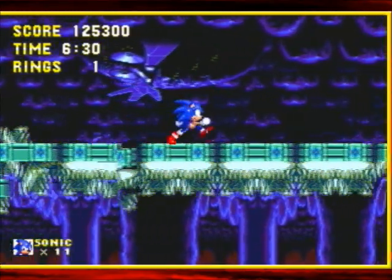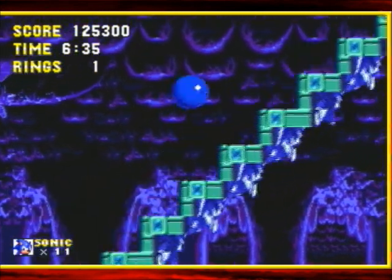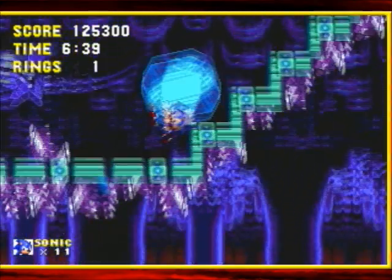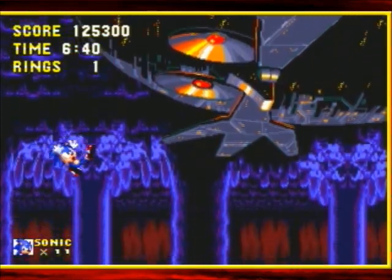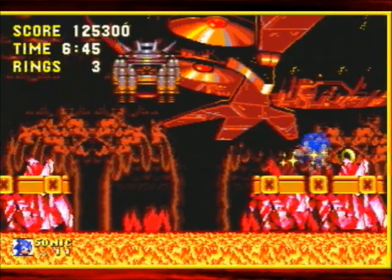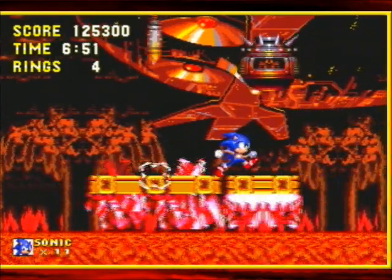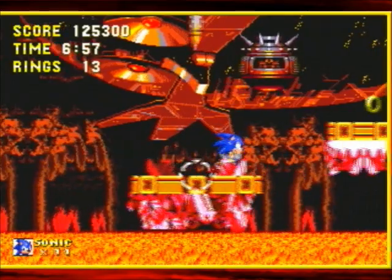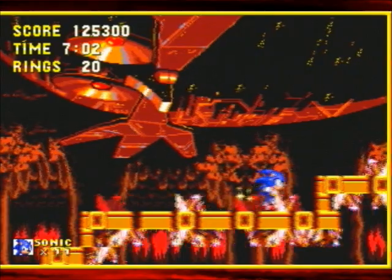You can see the Death Egg is stuck in the ceiling back there, and you can hear Knuckles's music — he's going to throw a rock at us. If you fall down this hole before this section you will die, so just don't do it. The Death Egg used its eye lasers and turned all of this to lava. This boss is one where you really need a fire shield.